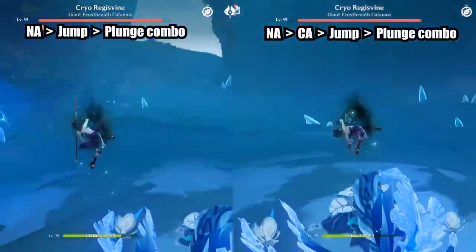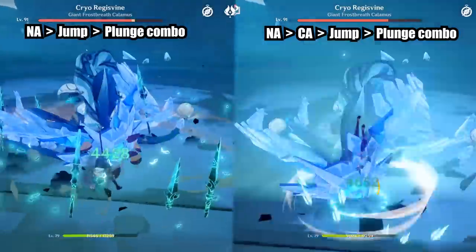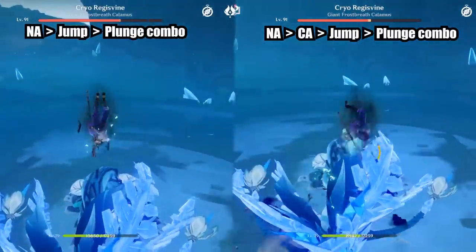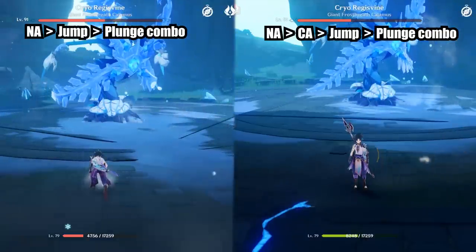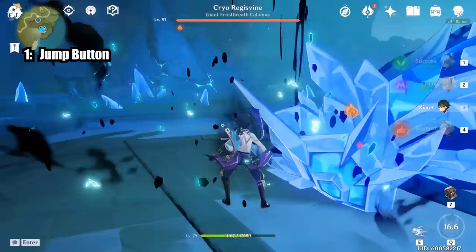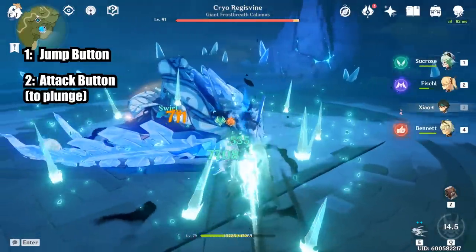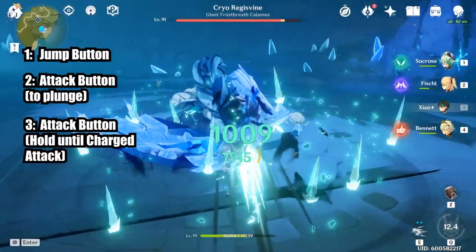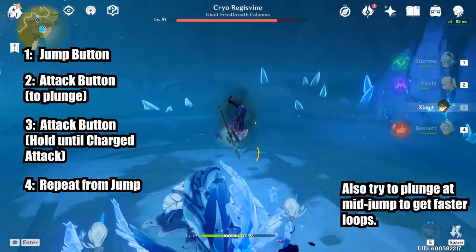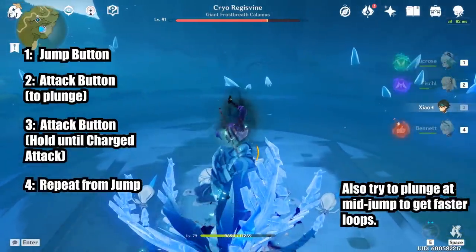Against a single enemy, you want to add a charge attack into your combo. I am equipping weaker gear on Xiao to not kill the boss too fast, in order to show you the damage difference on the combo with the extra charge attack. This combo is actually pretty easy to do — each cycle only needs 3 button inputs. After using your burst, jump and do a plunge attack. The first input is the jump and the second is the normal attack button. Next, as you hit the ground, push and hold the attack button again. This will automatically do his first normal attack into a charge attack. Cancel the charge attack by jumping and repeat. Your 3 inputs each cycle are: jump, attack, and attack again but hold the second one to do the charge attack. This combo shouldn't be too hard to perform on mobile.